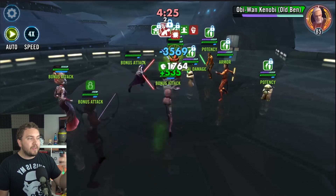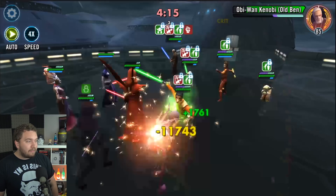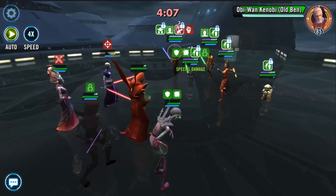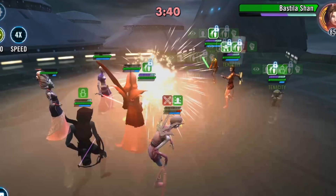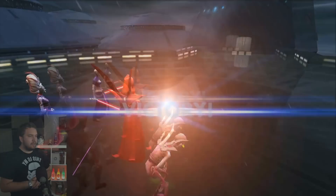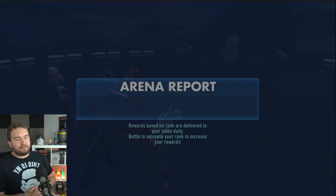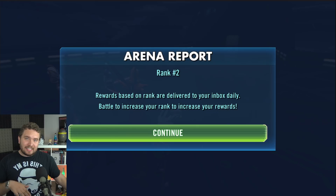I'm just going to let this run. It's all coming down to Acolyte hiding under stealth, always using her basic, and the Nightsisters constantly reviving. There's no way they could really win - they don't have enough AoE damage. Nightsisters - I didn't have to even touch a finger, just press auto. As long as you have Mother Talzin reviving Nightsisters and constantly have Acolyte under stealth, it's pretty much a guaranteed win against Jedi.